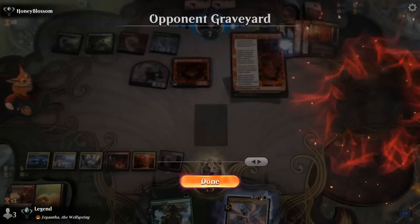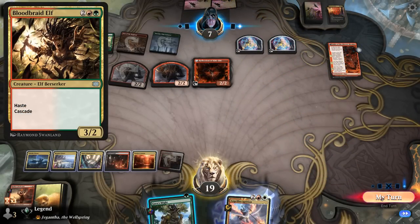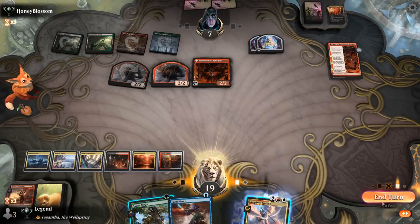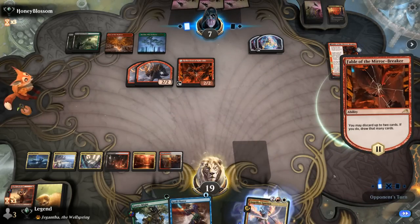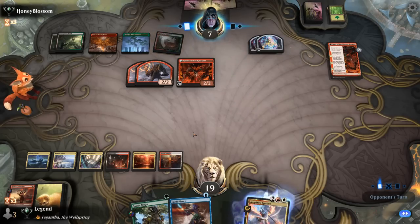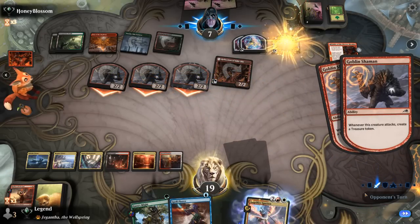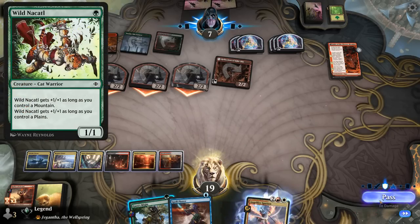Another Fable — that's number three. Jund might also be playing Bloodbraid Elf, wouldn't be surprised. Spell Pierce doesn't do anything. Just didn't quite come together this game — couple too many lands and a tough matchup with a lot of early hand disruption and removal that doesn't care how large our creatures are. Jund is going to copy the Shaman. Is there any sequence that can still win? Wild Necatl, Ignition, Gaia's Might, I guess, if the opponent has absolutely nothing.